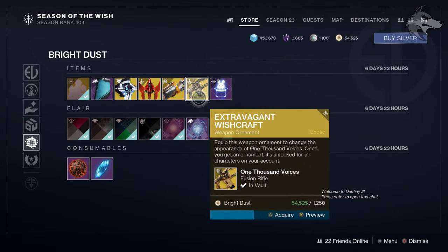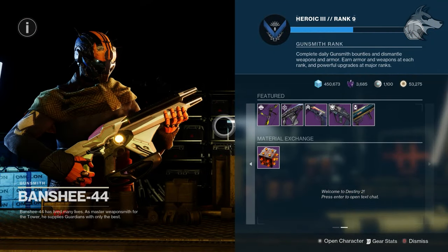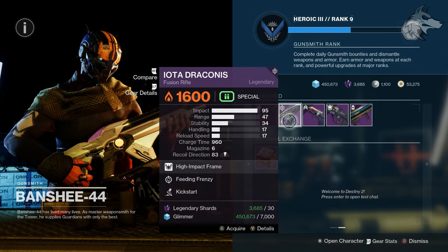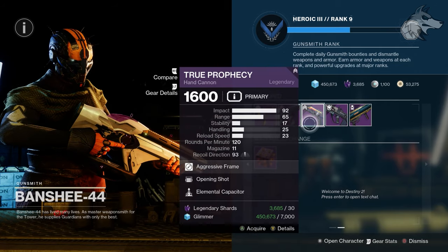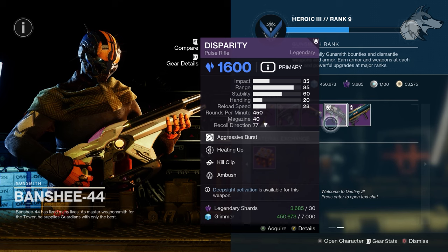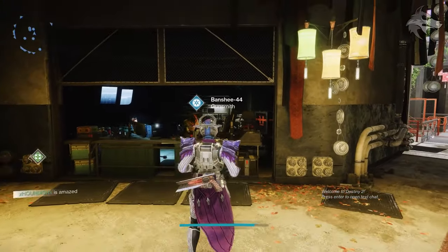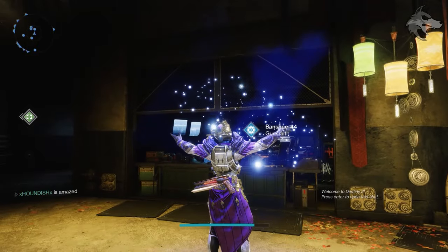Let us know your thoughts on that inventory and anything you plan to pick up in the comments. For Banshee's featured weapons this week, we've got the Lunar Latta 4B with No Distractions and Adrenaline Junkie, the Iota Draconis with Feeding Frenzy and Kickstart, the True Prophecy with Opening Shot and Elemental Capacitor, the Disparity with Heating Up and Kill Clip, and the Code Duello with Quickdraw and Cluster Bomb. Weapons and rolls will change throughout the week.